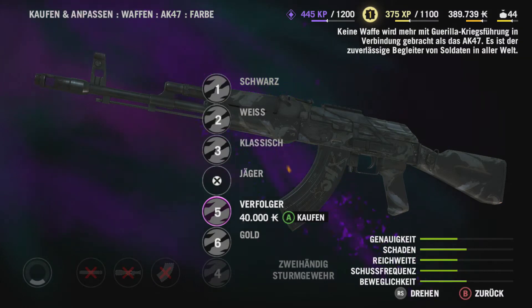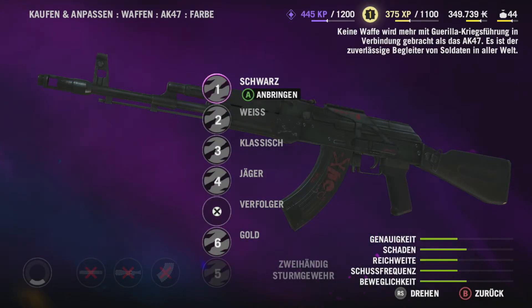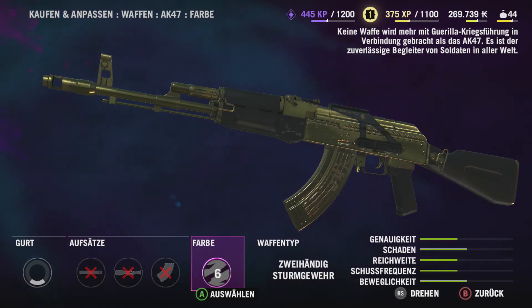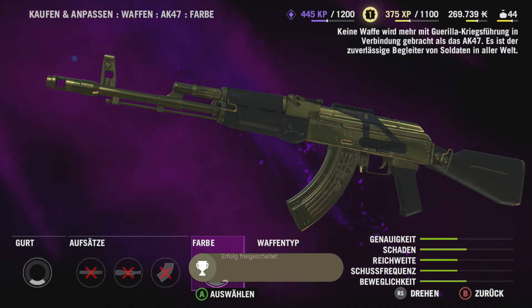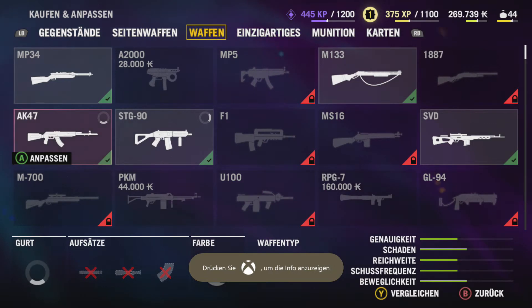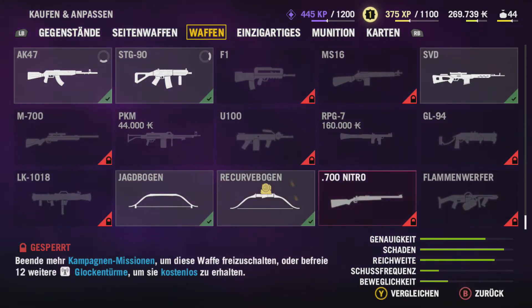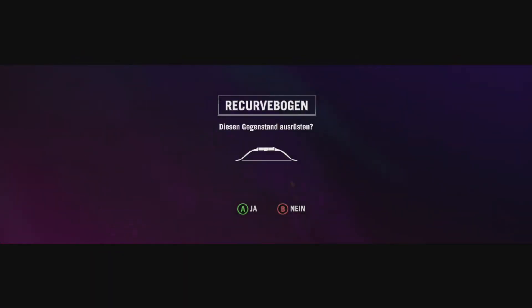Also wie zum Beispiel Magazinerweiterung und so — das gibt es alles gar nicht. Deswegen muss man da wirklich bloß die Farben kaufen, und schon ist es da. Also wirklich ganz easy! Ich wünsche euch noch viel Spaß bei Far Cry 4, willkommen in Kyrat, und ja, weitere Folgen werden folgen. Bis dann, euer Wookie!